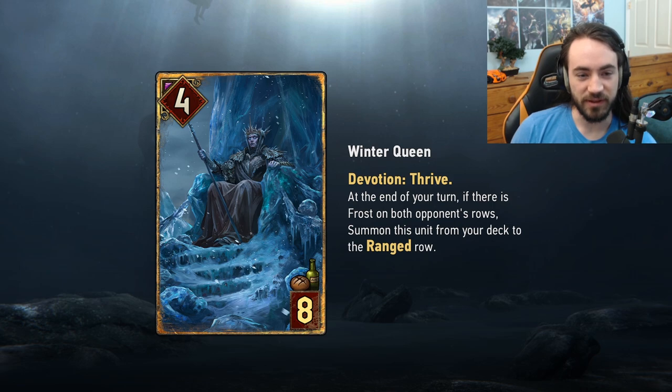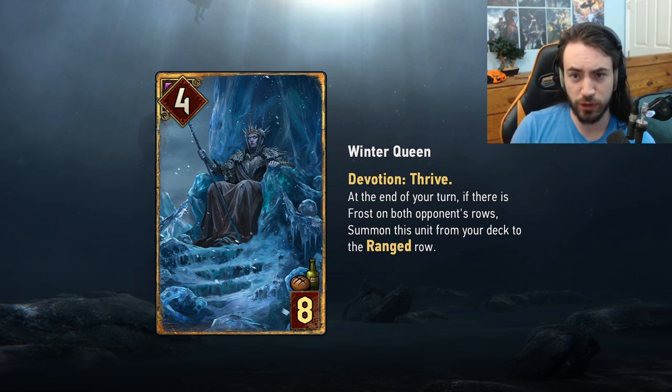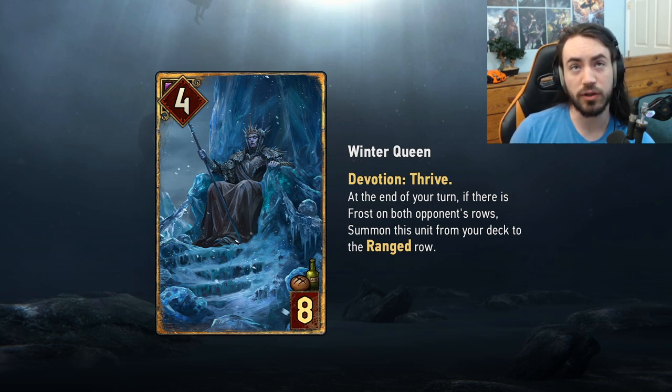Our last card, probably the most exciting: Winter Queen for Monsters — four provisions, eight strength, Devotion: Thrive. At the end of your turn, if there is Frost on both opponent's rows, summon this unit from your deck to the range row. Importantly, the second ability is not contingent on Devotion — Devotion is only for the Thrive. This is really important because Argaith, the Echo card for Monsters that spawns Frost on two rows, doesn't have a tutor, so in a no-unit deck you'll probably want Oneromancy. Playing Oneromancy into the Echo card is a play you'll see from time to time. You don't get the Thrive value without Devotion, but just getting a free four points onto the board for four provisions is really good.